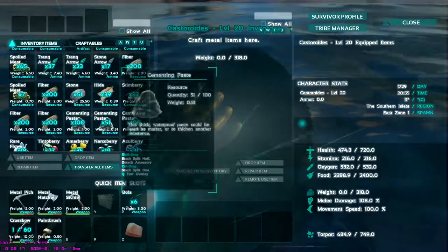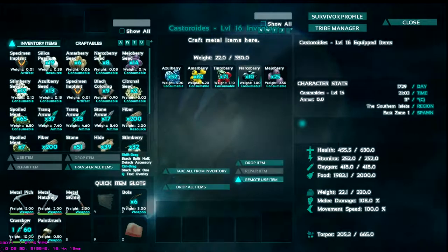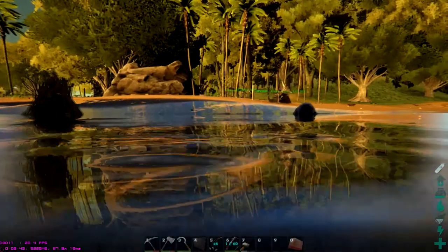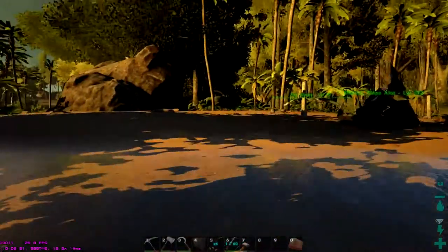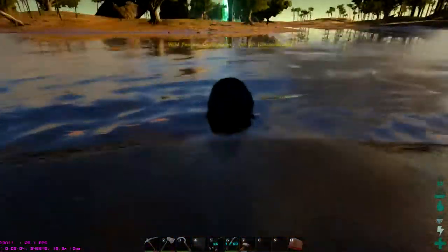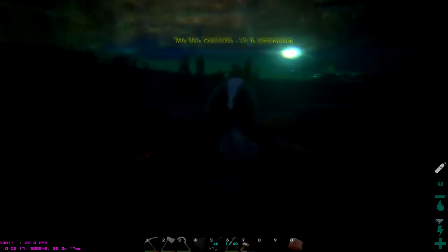Let's put this stuff in here and swim over to this guy, make sure that he's staying down. Is he actually drowning? Let's make sure he's not. He's not. Why the heck is the beaver not drowning? They have really low torpor. I'll be back when I have both of these guys tamed up.